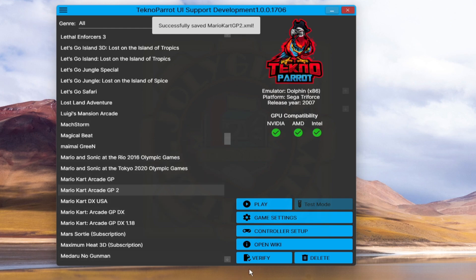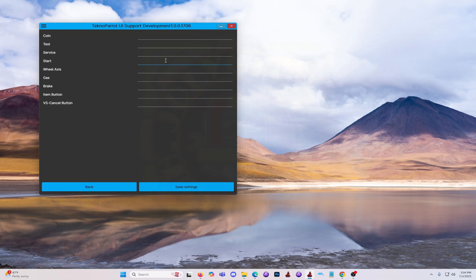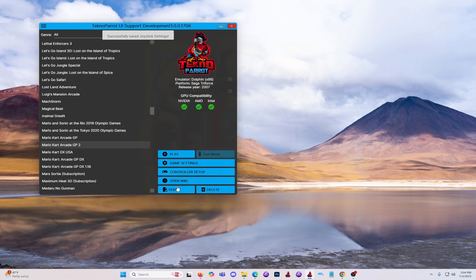Now let's configure the control button assignments. Using an Xbox controller, you can freely manage the button assignments to your preference. Don't forget to save before exiting. Let's try to boot the game.